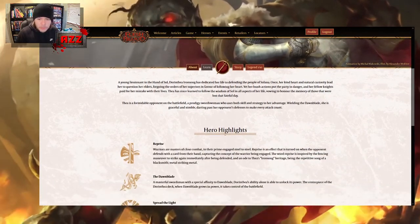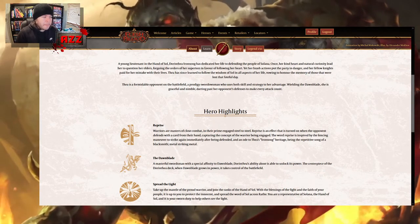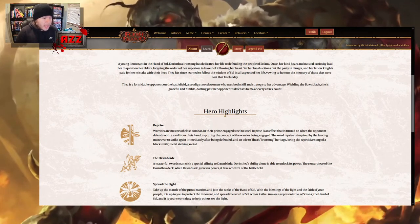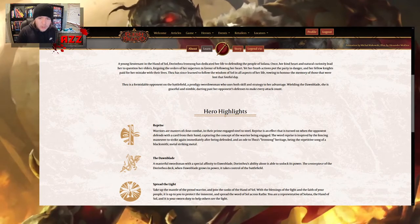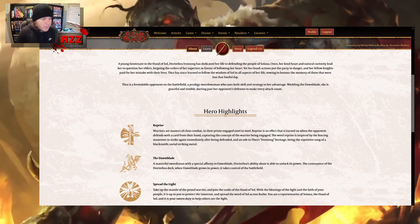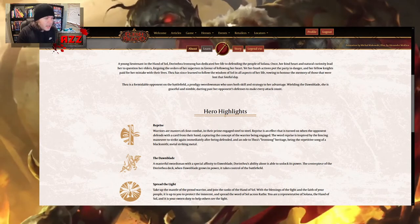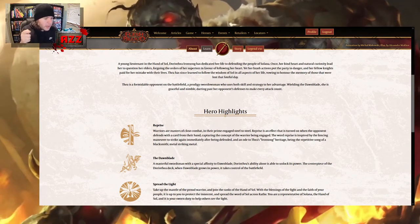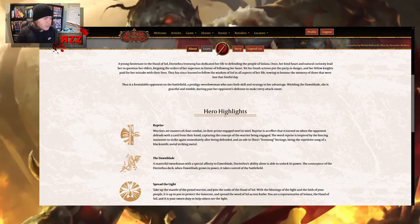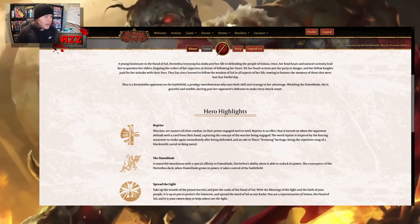Let's have a look at her hero highlights — what you can expect from her cards and game style. She's got Reprise. Reprise is a keyword. Warriors are masters of close combat, and Reprise is an effect that triggers when the opponent defends with a card from their hand, capturing the concept of the warrior being engaged. The word Reprise is inspired by the fencing manoeuvre to strike again immediately after being defended — so that fencing reference was correct without even reading it. It's also like the repetitive song of a blacksmith, metal striking metal. She is good at being in combat, attacking, defending, and hitting more than once.